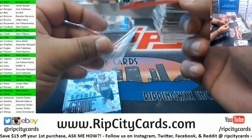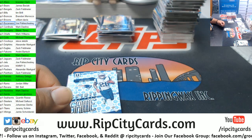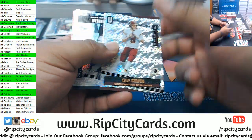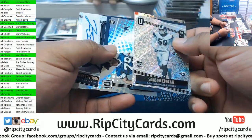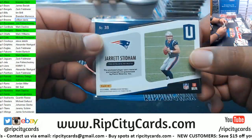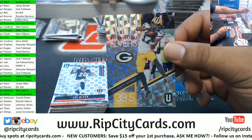Devin White, Bucks, rookie auto. I need top loaders — I don't have any more. But the Bucks with an auto there. Jarrett Stidham, Patriots, rookie patch auto. The Dwayne Wade wormhole — I mean, I love the guy, what can I say? Devante Adams, to 25, Packers.